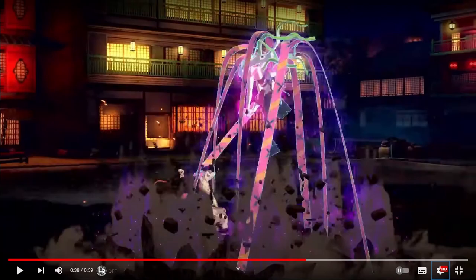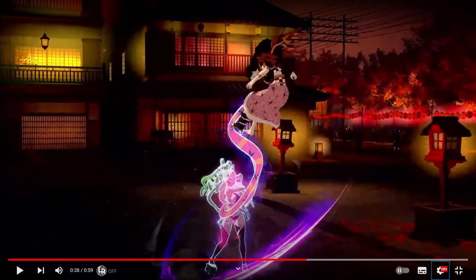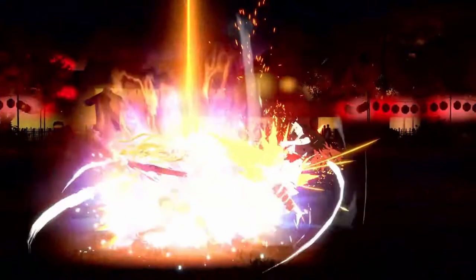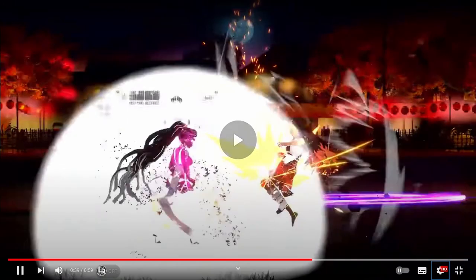It looks like Nezuko is either not knocked down — which would be really interesting, we've never had a DP that doesn't knock the opponent down — or she's in some kind of crumple state for a hard knockdown. That's pretty good if she gets some time to move away after the DP. And then these are just regular attacks into the ultimate. Sorry to the trailer person, but that did not combo.